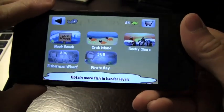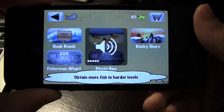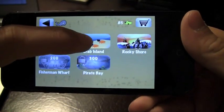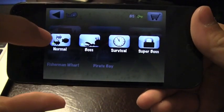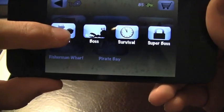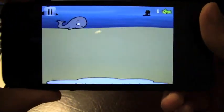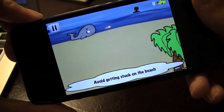Going back, let's show you what this game is all about. You've got different worlds and I'm currently on Rocky Shore, but I want to go into Crab Island and choose normal. You've got four different game modes, which is really going to make the game fun.